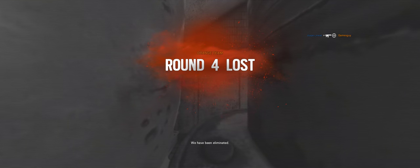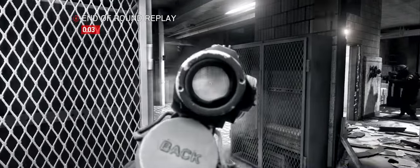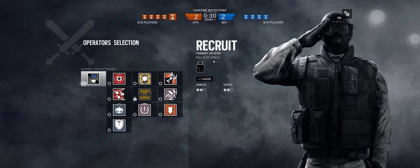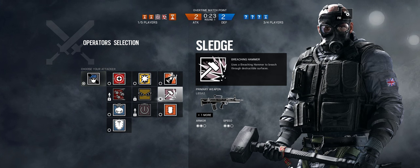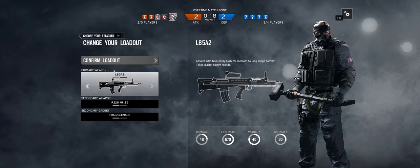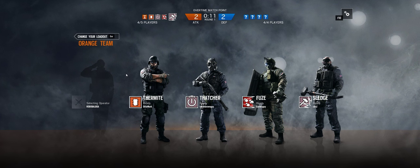We have been eliminated. Nice try. That was a tough defense — we needed to breach from two directions. We got unlucky that the cluster grenades didn't kill more of them. We just have to breach from two different directions so they can't point all the guns in one place. I'm going Sledge this time. We got a Thermite, right? Should I get a Thermite?